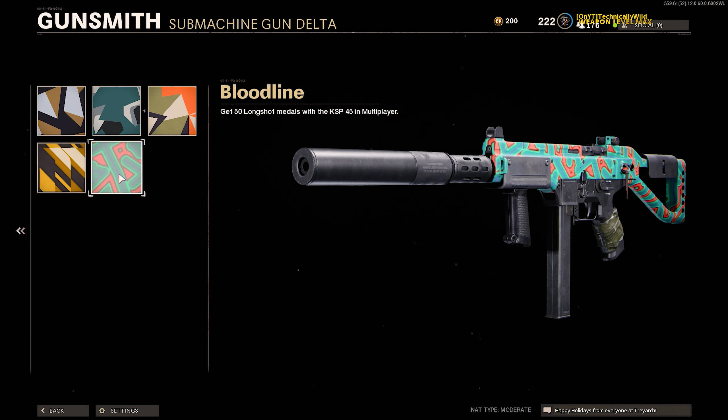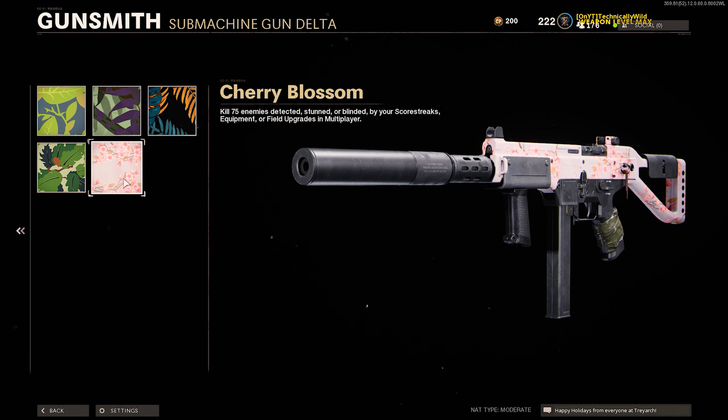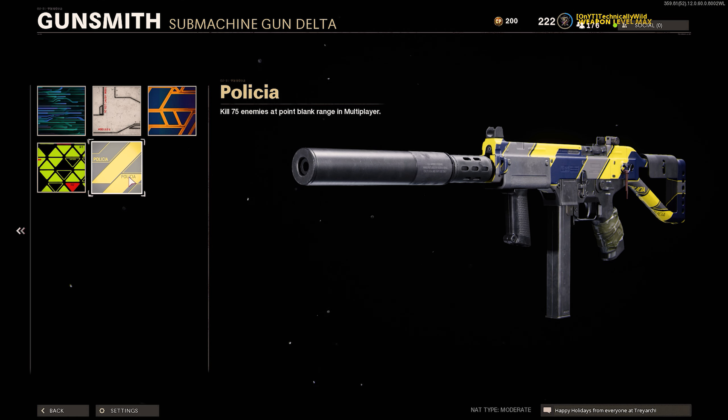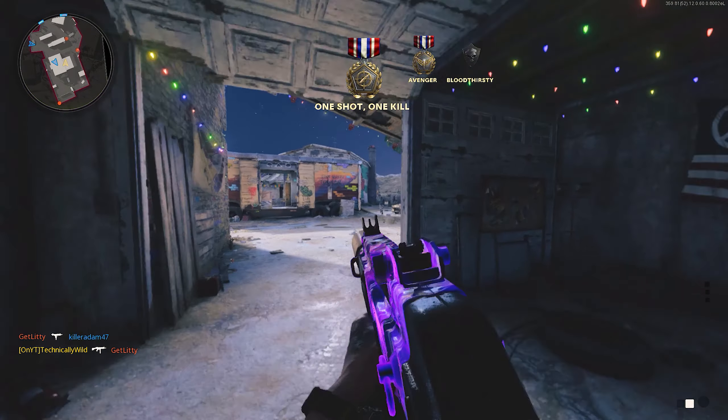At weapon level 20 you unlock Geometric, which is 50 long shots. At weapon level 40 you have Science, which is 50 point blank kills. At weapon level 50 you unlock Floor, which is 75 kills while the enemy is affected by scorestreaks, equipment, or field upgrades, and also at weapon level 50, Psychedelic, which is 25 double kills.